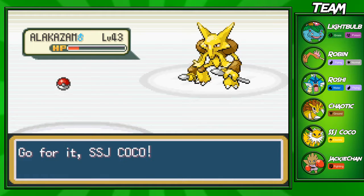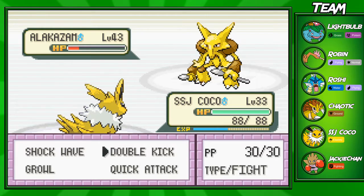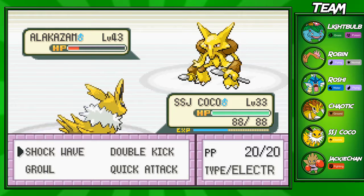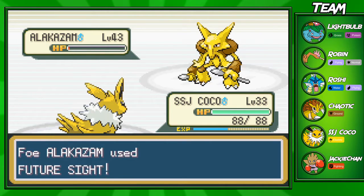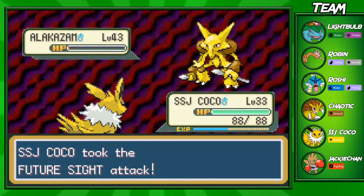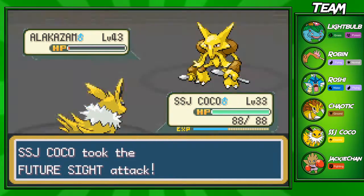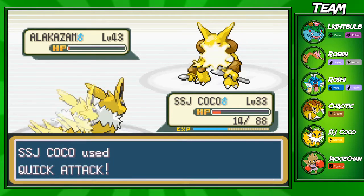We still have SSJ Coco. Jolteon does have higher speed than Alakazam. We're going to go for a Quick Attack - that almost KOs it. Future Sight comes out but doesn't one-shot SSJ Coco. Quick Attack is going to take out Alakazam.